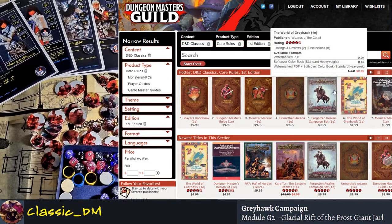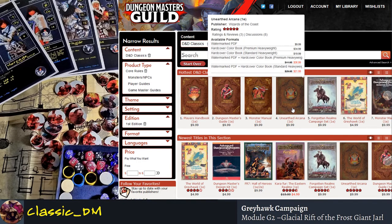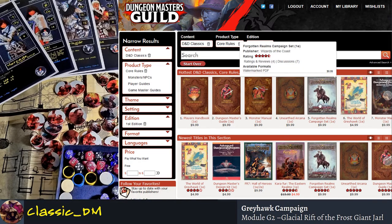Let's get back to books. Everything on this first line on the website are must-haves, except Unearthed Arcana — I don't recommend that at all. Forgotten Realms is a fantastic setting, really, really great.